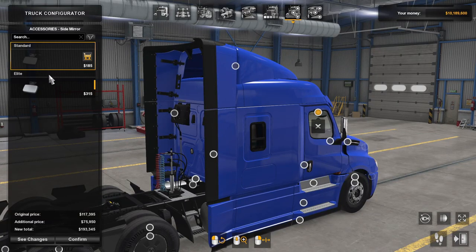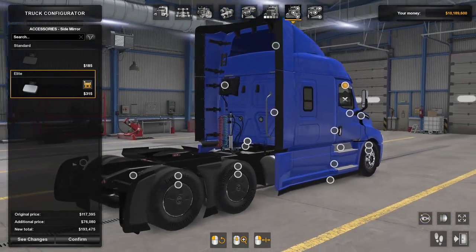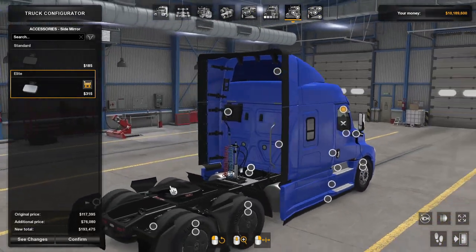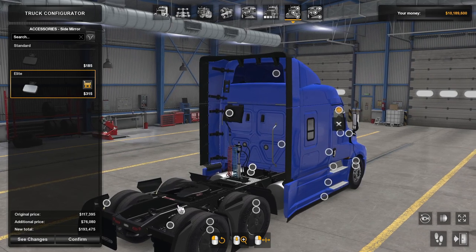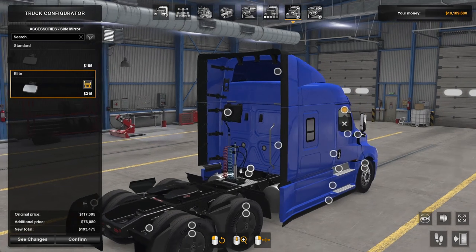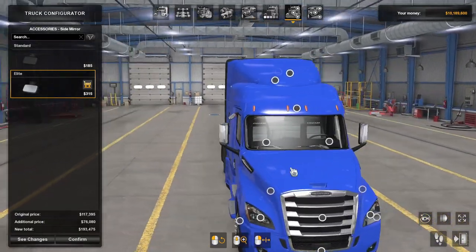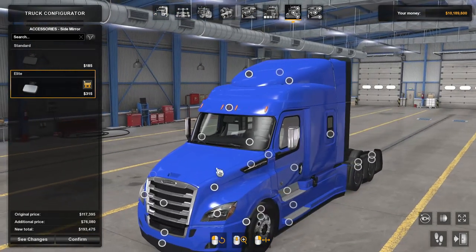Obviously you have the side mirror too, and it looks like that is everything as far as customization goes for the truck. One thing about this truck that I noticed when they were doing the teasers is that they put a ton of detail into this - look at the fifth wheel, you got the warning labels and stuff. I am going to go ahead and buy this truck and get it in game, and from there I will do the dev cam and fly around and show you some of the details.